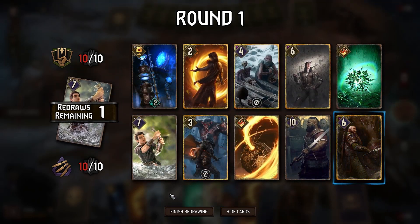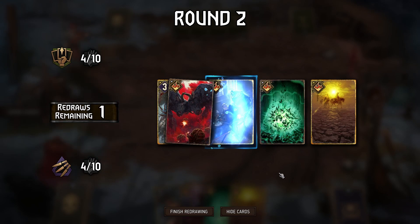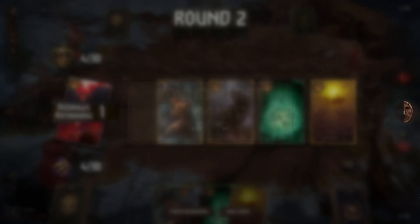Mulligans are an incredibly useful tool as they allow you to fix your hand for the round by putting cards you don't want back in your deck to search for your most useful ones.